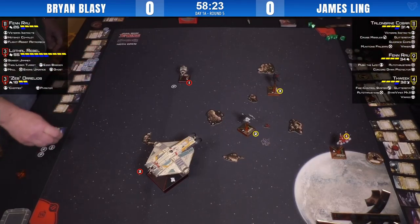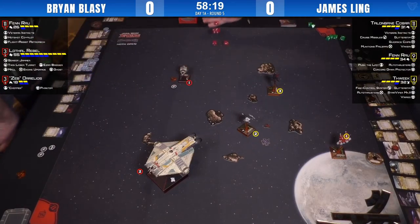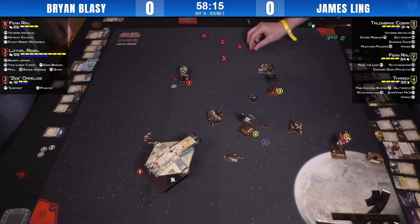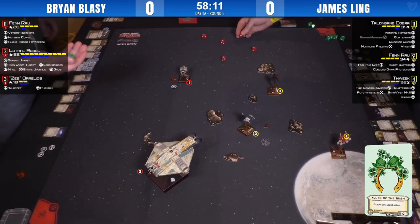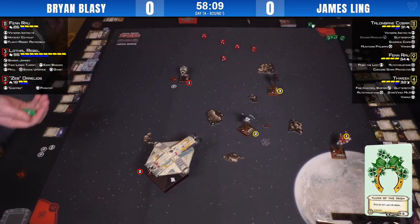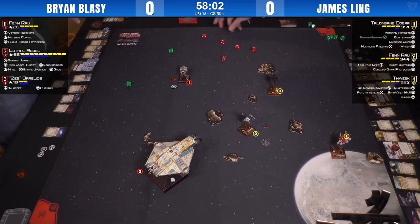Here comes a cruise missile — James flips something. Can't spend the target lock on the cruise missile, so they're stimming for four with guidance chips. That's three hits, two crits... and blanked out there — that is a dead Sheathapede.